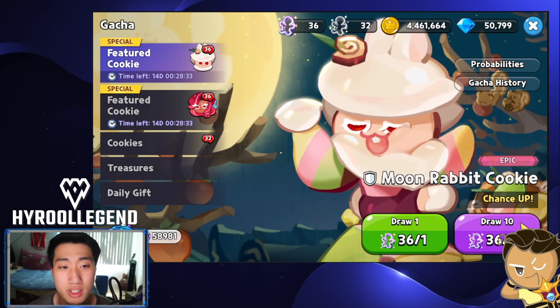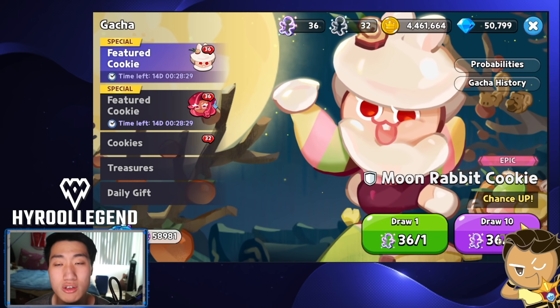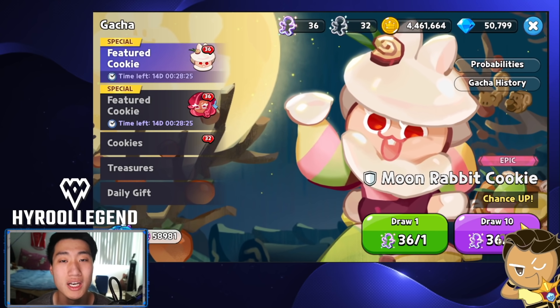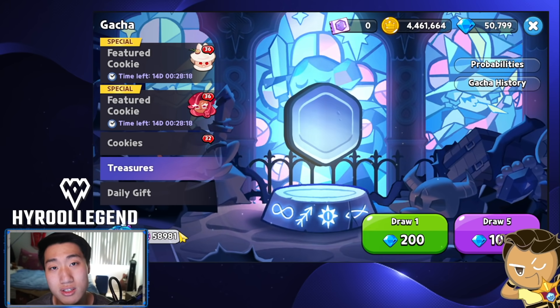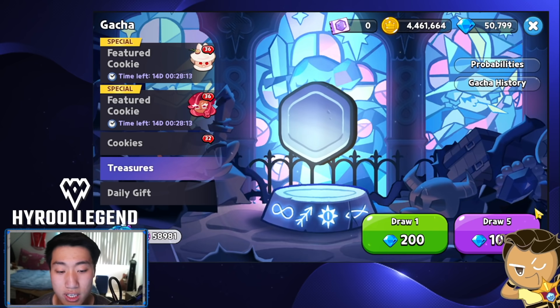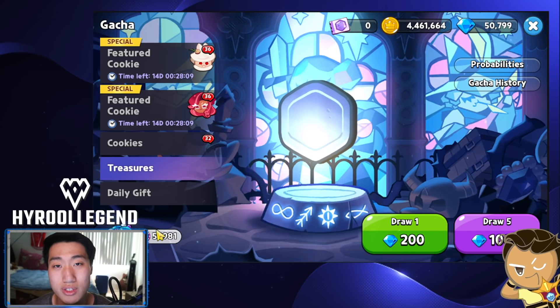That's why we always want to be pulling on the featured cookie banner or the regular cookie banner. Use your crystals to pull on cookie banners, and then use the mileage points that you've saved up in order to pull for your treasures. I would definitely not recommend pulling on treasure banners using your crystals.